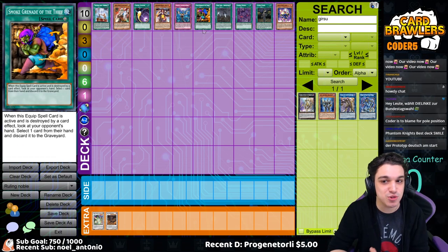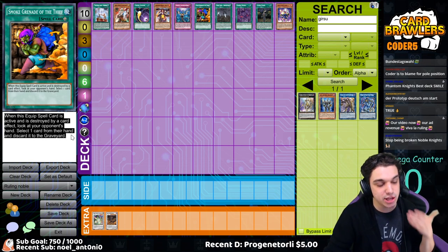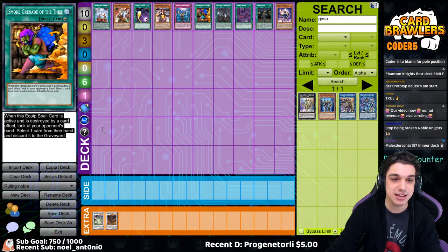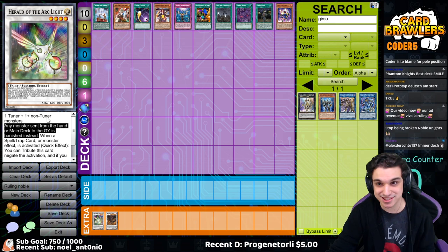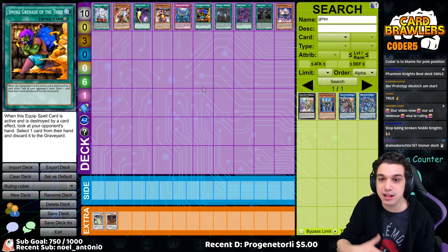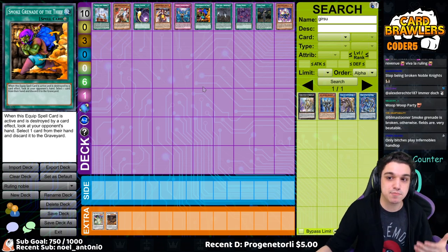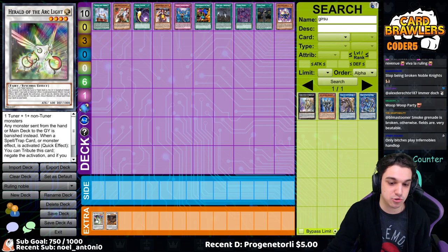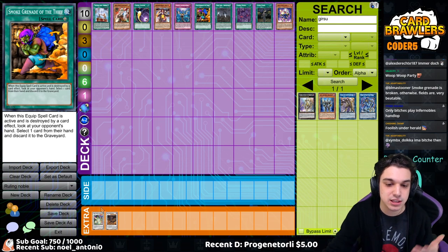Moving on with Smoke Grenade of the Thief — everyone's favorite hand loop card. Smoke Grenade has the effect that when this equip spell card is destroyed by a card effect, look at your opponent's hand, select one card and discard it to the graveyard. Because it says 'discarded to the graveyard,' a lot of people wondered if you could legally discard a monster from the opponent's hand under Herald of the Arclight, since Herald says any monster sent from the hand or main deck to the graveyard is banished instead. Smoke Grenade works similarly to Foolish Burial here — if a card sends from hand to the graveyard as an effect, you can still do that under Herald or Macro Cosmos; they will simply get banished instead. As opposed to a cost, like Ghost Ogre, which must be sent from hand or field to the graveyard to activate — you can't pay that cost under Herald. But Smoke Grenade is an effect, not a cost, so you can legally use it under Herald of the Arclight.